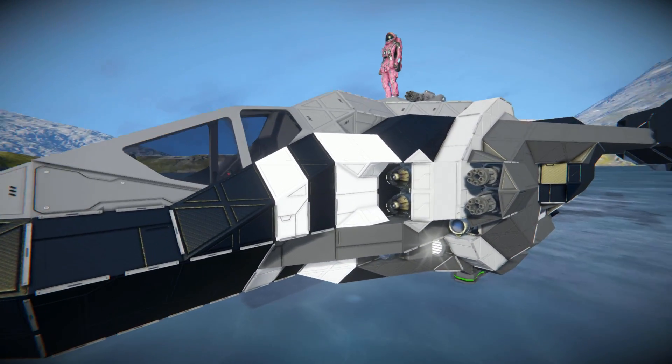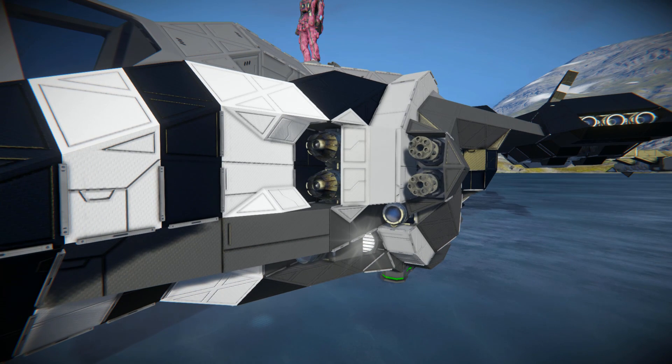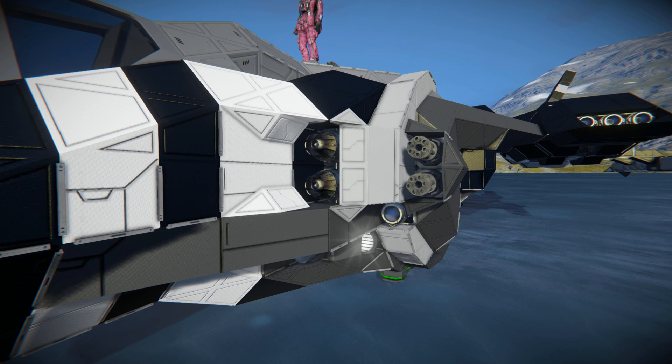Coming around the side here towards these white blocks, we've got some atmospheric thrusters. Now this ship features both atmospheric and ion thrusters, so it's great to go through space and into an atmosphere. It is a little bit sluggish on the planet, but it's still perfectly flyable.